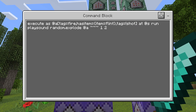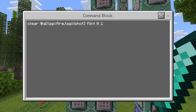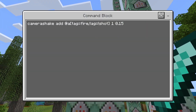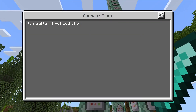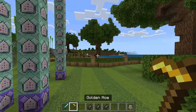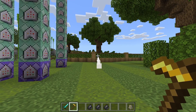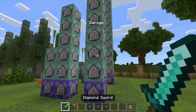Then we're removing one flint from the player's inventory every time they fire a bullet. The next thing we're doing is adding a camera shake to the player once they've fired off a shot — that's essentially going to add recoil. And finally, we give the player the tag 'shot'. So with all these commands, it summons an invisible armor stand right in front of your face whenever you sneak. But obviously a bullet needs to do more than just exist — it needs to do damage, travel, and have visual effects.